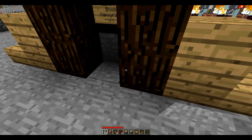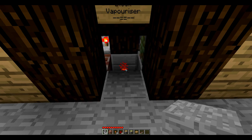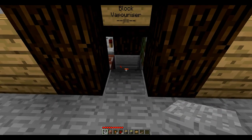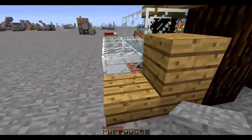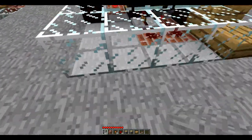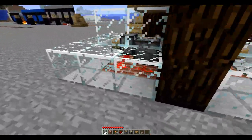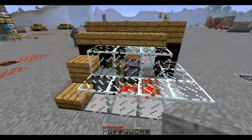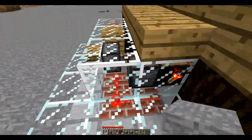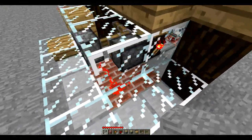You'll notice if I put things there too quickly it does glitch out, but that's why I have this pressure pad here — it depowers that torch and sets the whole motion back in process. This is the circuitry behind it; as you can see it's pretty basic. It's essentially a sticky piston and a regular piston, both powered by redstone.